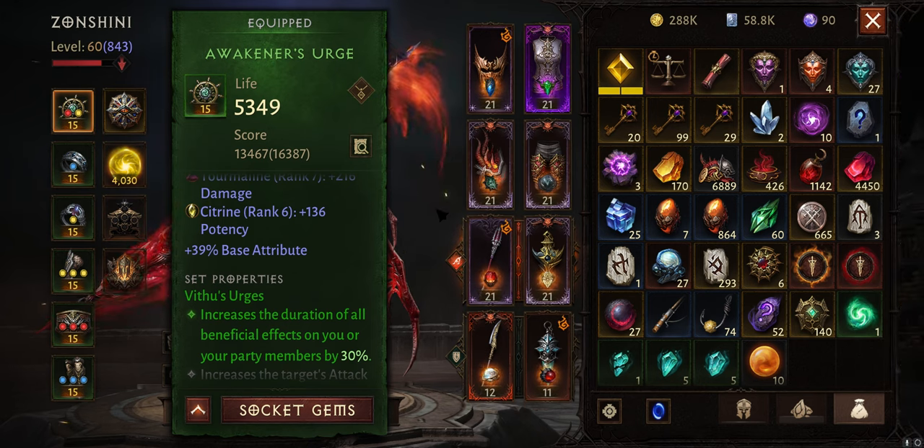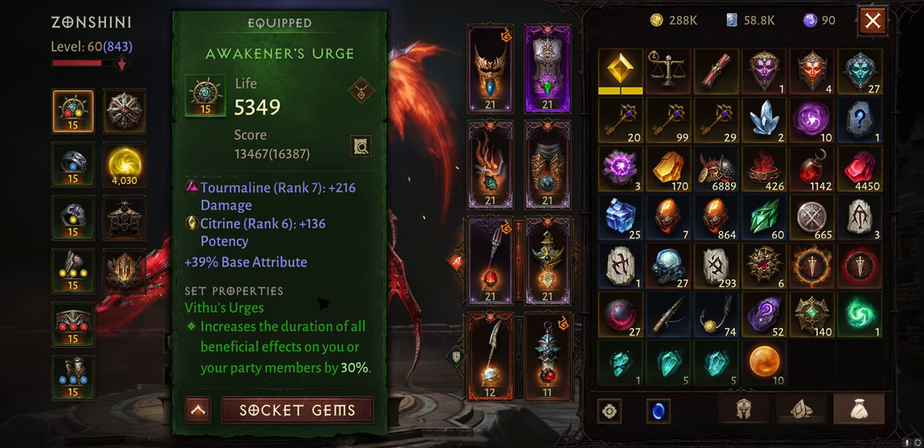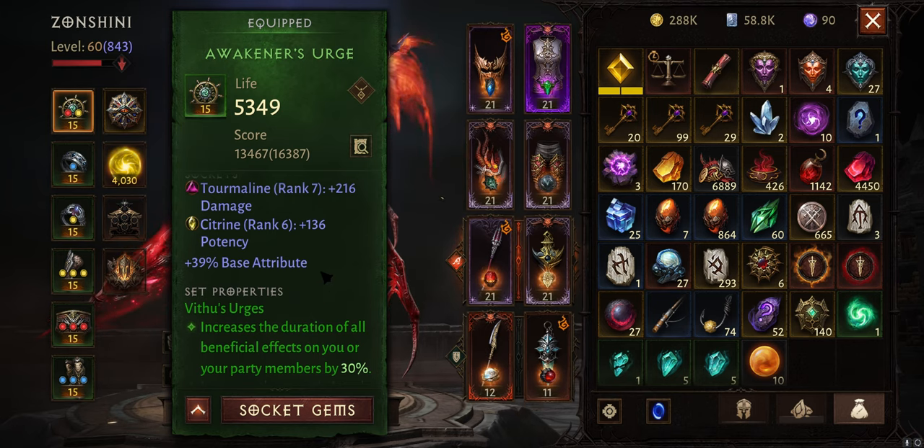On the set items, we definitely want to have Vitu's Urge just to give Abomination a bit longer uptime. To be honest, I'm not 100% sure if this works with Abomination, but it should — I think it's a buff. But if it doesn't work, you can change this to something else.